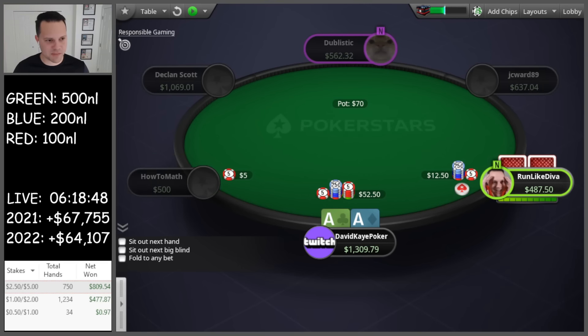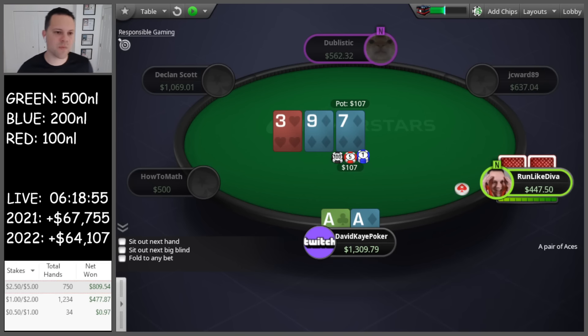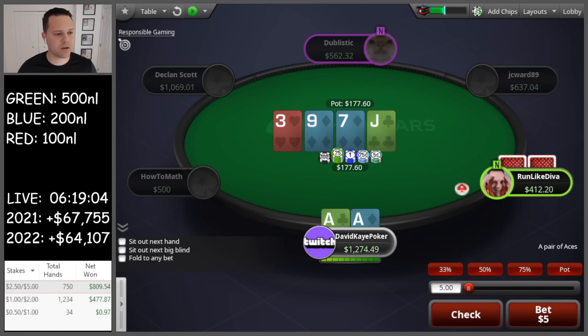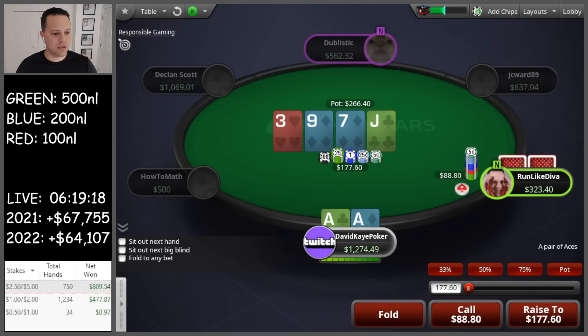Dom opens the button, we three-bet aces. Calls. Nine seven three — I'm going to go for the check with aces having the ace of diamonds. I mix this in every now and then to protect my check range in these spots. Best time to do it is with aces and kings with the nut suit. So we're going to check-call. Jack on the turn, check. I might check-jam this turn. Maybe not because I can call down any ten or eight, even a diamond I'd call down on. He bets — I think I'm going to keep the bluffs in and just call here.